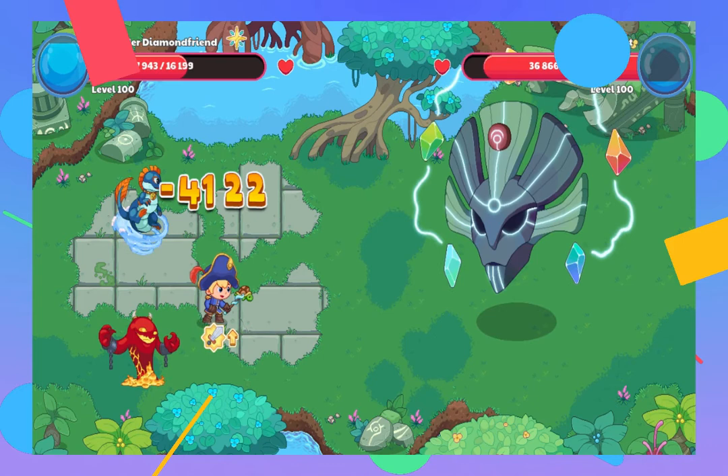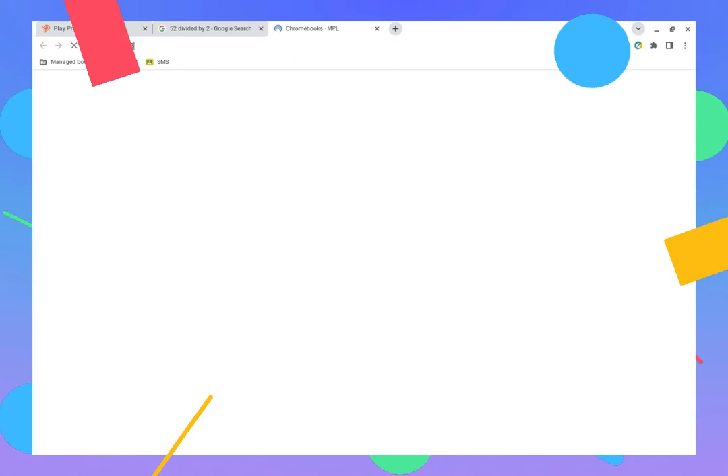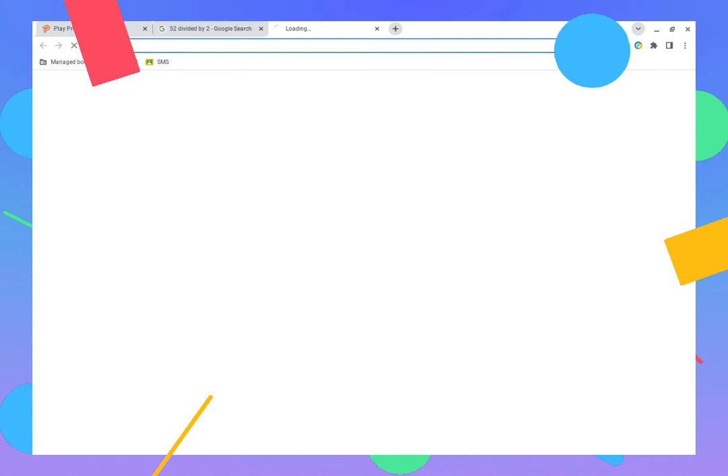Okay, he took a lot of that. I'm gonna try to do 318 minus 92, which is 226. Then 226 minus 92 is 134, divided by 2 equals 67.